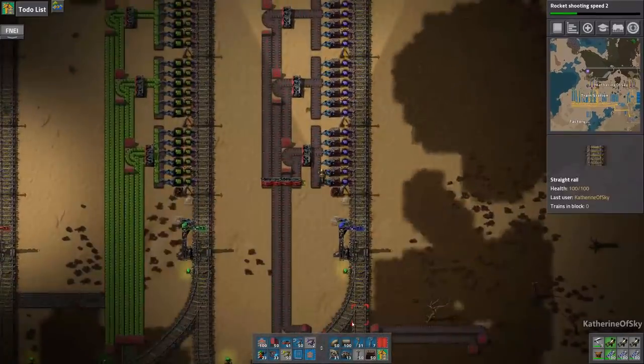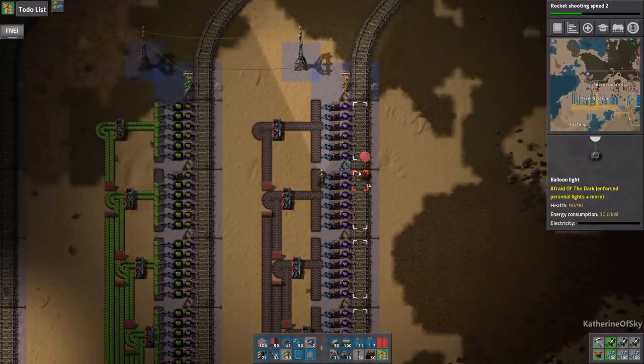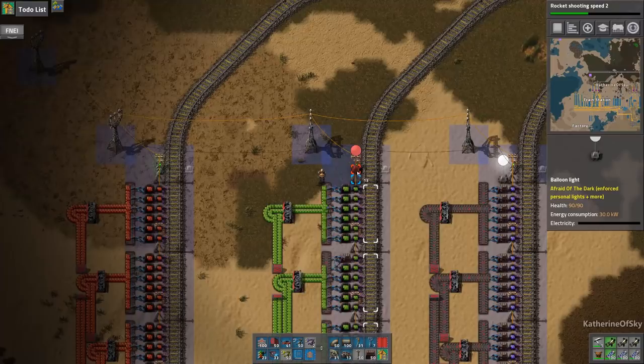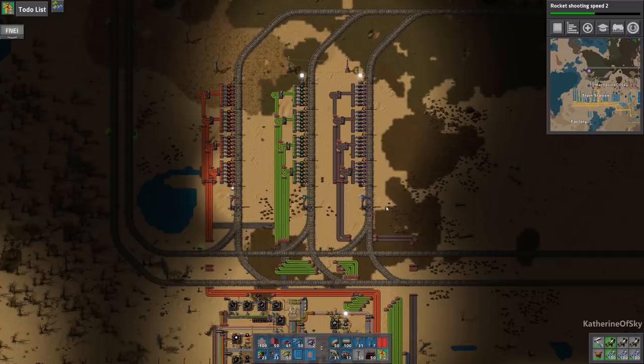Blue circuit train station has been set up. Let's put these guys in — there we are. Yay, light is good. All right, so this is ready. We need to set up the oil train now.